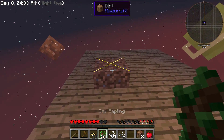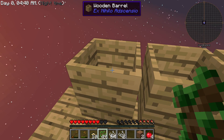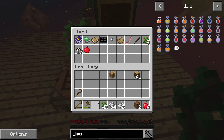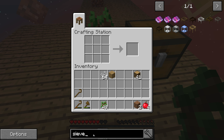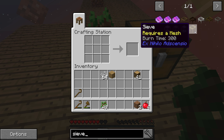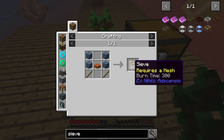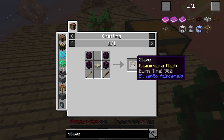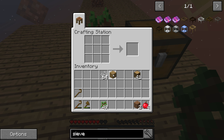We need the sieve. I don't remember how to make it though. A heavy oak sieve - compressed blocks is pretty neat. You have to actually make the mesh in there and place it in there. So we need more of this - sticks, and we need slabs too. We need all the things.